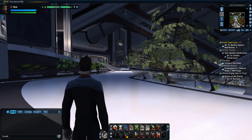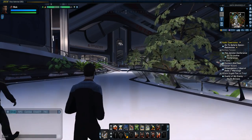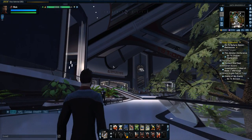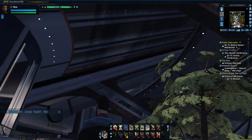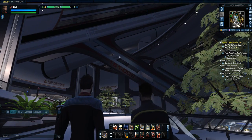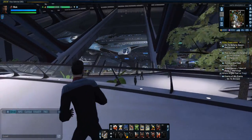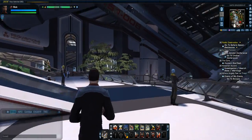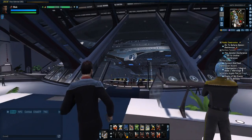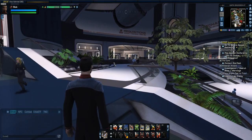Not only am I going to show you the new trait system on this character for reputations, I'm also going to show you this new interior. If you read it right here, this is the new look for Earth Space Dock. They've revamped a lot of stuff, and I have to say I do love the new look for Earth Space Dock.